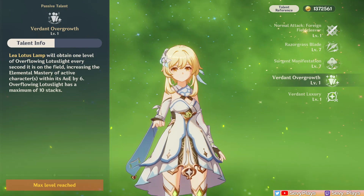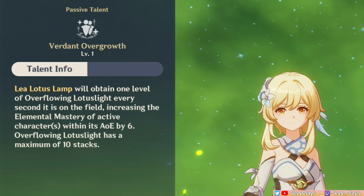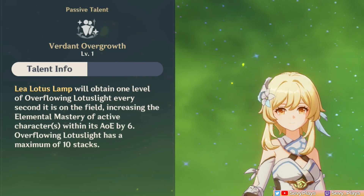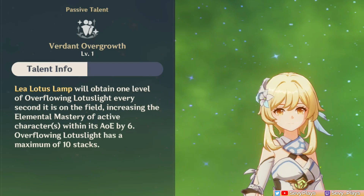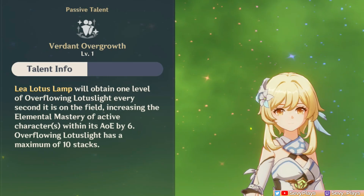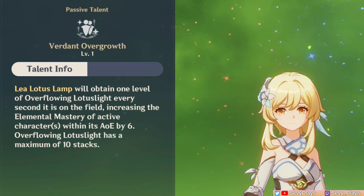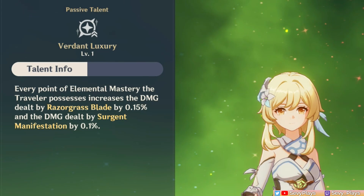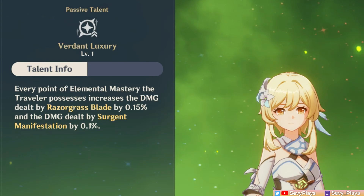They have two passive talents. For the A1 passive, every second the Lamp is on the field it accumulates a stack of Overflowing Lotus Light, which buffs the active character in the Lamp's AoE. Each stack gives 6 EM and there is a limit of 10 stacks, totaling a maximum of 60 EM. Note that this doesn't reset per character — it's a long wind-up time, but it does help a bit for more reaction damage. Their A4 passive converts EM into a damage bonus for both the skill and burst, so both attack and EM stats are put to good use.